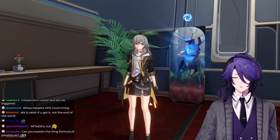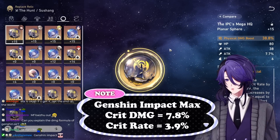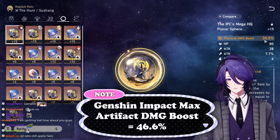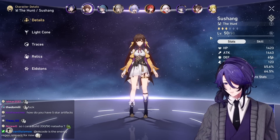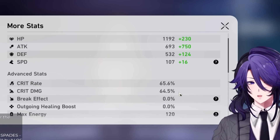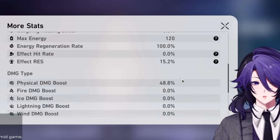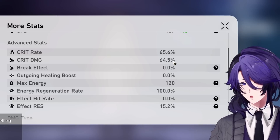In Genshin Impact, the maximum crit rate and crit damage roll per relic is 3.9 crit rate and 7.8 crit damage per roll. In Honkai Star Rail, it is 2.9 crit rate and 5.8 crit damage maximum per roll, which means the average crit rate and crit damage in Star Rail is going to be lower. Damage bonus is 46.6% in Genshin versus 38.8% here. In Genshin, crit damage falls off at around 180, but since we get less stats in Star Rail, crit damage should fall off at around 150.